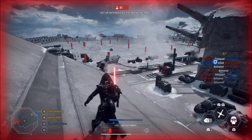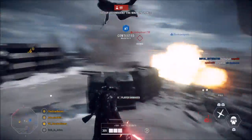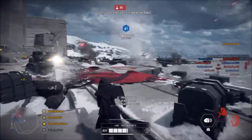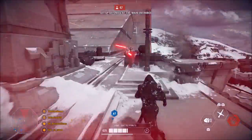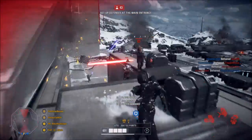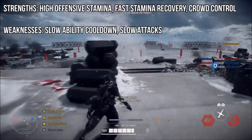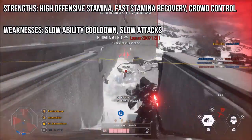This leads into his first weakness though, which is his very slow ability cooldown. Frenzy actually comes back relatively fast, but both pull and freeze have I believe the longest ability cooldowns in Battlefront 2. You have to be wise with how you use these abilities, because once you use them, you won't have them for at least another 20 seconds. He also has relatively slow lightsaber attacks — it's not so much that he's slow, he's just at that same base level that everybody else was at before their buffs. I'm sure Kylo is deserving of a lightsaber swing speed buff and he'll probably get one in the future, but for now I do consider it a weakness. Kylo Ren's strengths are his high offensive stamina, fast stamina recovery, and great crowd control, but his weaknesses are his slow ability cooldowns and his slow attacks.